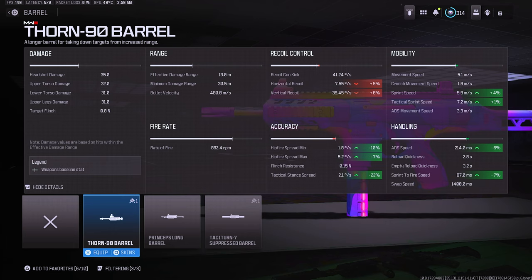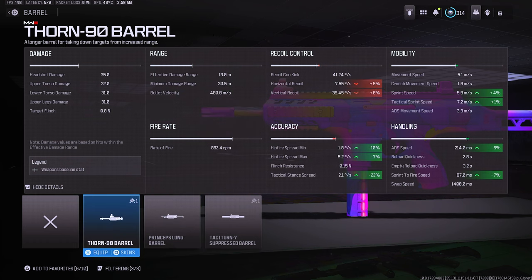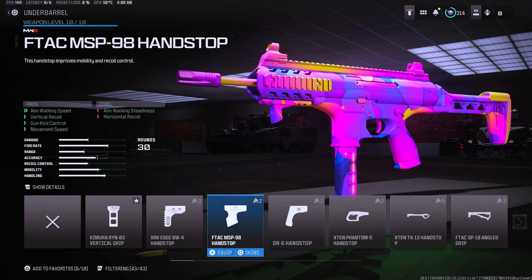If we look at the advanced stats on the thorn barrel, you do lose a little bit of recoil control, which is perfectly okay — you get a crazy amount of mobility. That is why I rock this over the princeps. The princeps is pretty much the complete opposite: you get a lot of recoil control but you actually lose mobility. So it's your choice — if you want mobility go with the thorn barrel; if you want more recoil control go with the princeps long barrel for the damage range and recoil control.